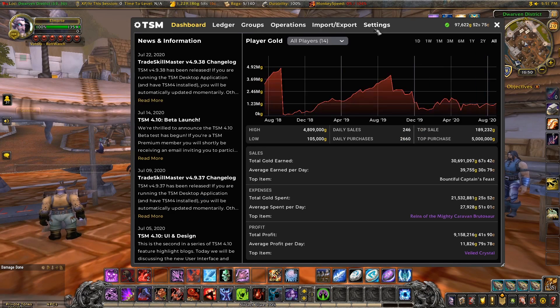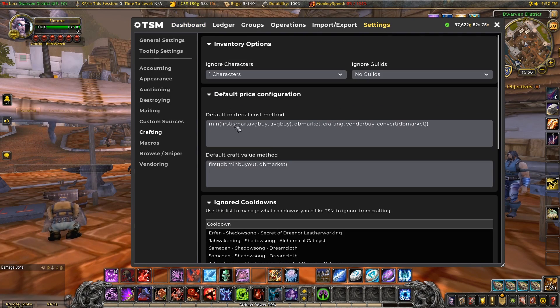You'll also notice I've changed my default crafting price. I like to use smart average buy for a lot of my prices because I buy a lot of my materials on the auction house and this makes the most sense to me. Smart average buy is a new variable in TSM 4.10 — it's the average price of the items you have in your bags and your bank, as opposed to average buy which is a historical price of all time. It used to be part of the settings in accounting that you could toggle on or off. I've added it here along with the original average buy variable with a first function, so in all likelihood TSM will use smart average buy, but if it doesn't it will use average buy instead.